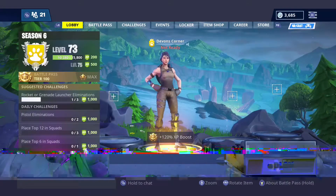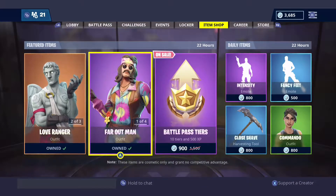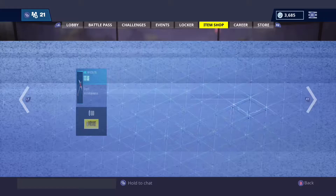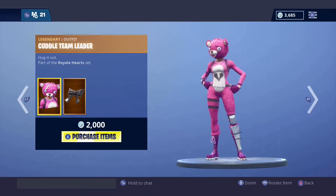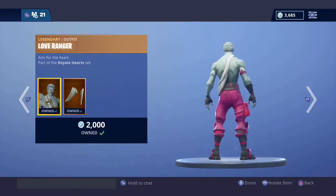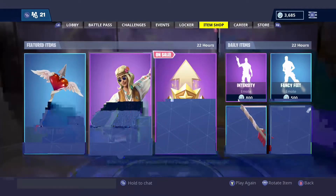Hey guys, so we're about to go over our item shop. Check it out. Just a little average item shop. Got the Tad Axe, got the Kodo Team Leader, Love Ranger, and we have the hippies.